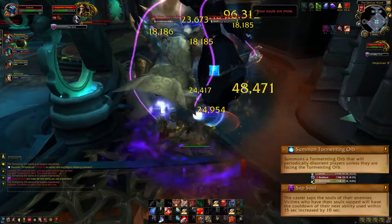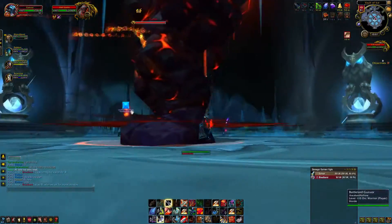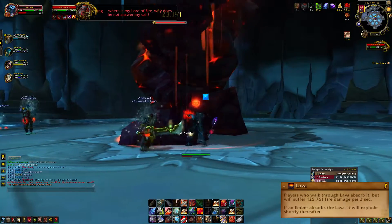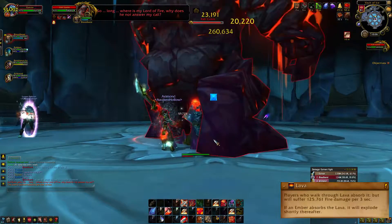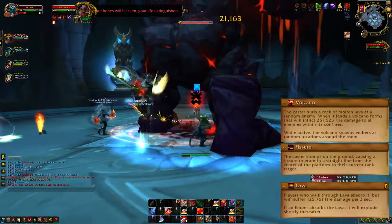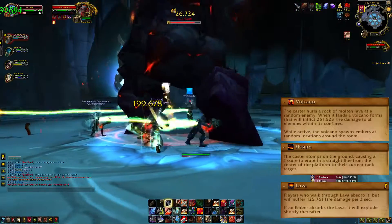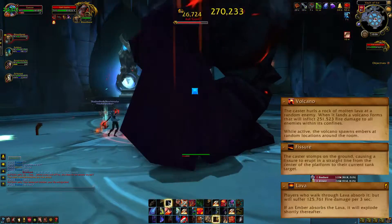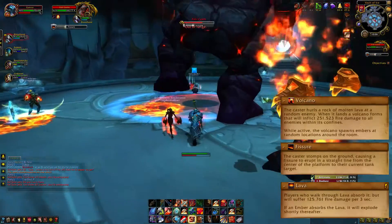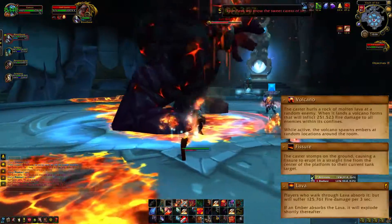For the next two bosses you can choose the order. Let's cover Ash Golem first. He will create lava which moves around the area in a clear pattern, so stay out of it. He will also stomp the ground, spawning fissures towards the tank. The important thing to know however is his volcanoes — they will spew projectiles around the room which you need to move from, but they will also spawn adds. You need to kill these off ASAP, because if these adds are hit by the moving lava, they will start to detonate, dealing pretty high damage to everyone.